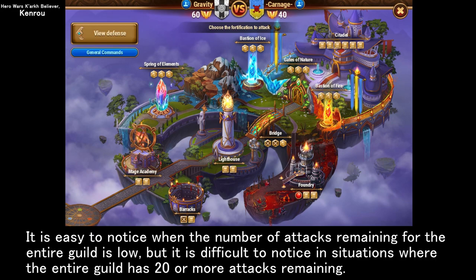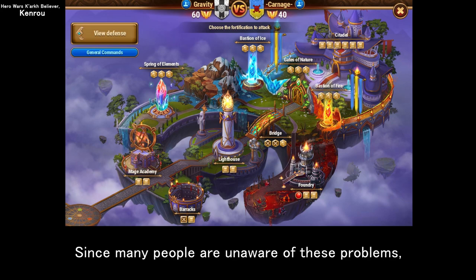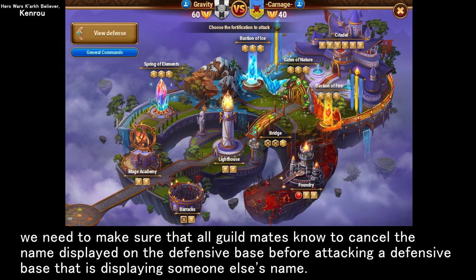It is easy to notice when the number of attacks remaining for the entire guild is low, but it is difficult to notice in situations where the entire guild has 20 or more attacks remaining. Since many people are unaware of these problems, we need to make sure that all guildmates know to cancel the name displayed on the defensive base before attacking a defensive base that is displaying someone else's name.